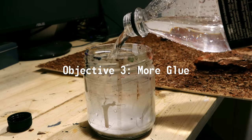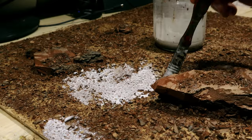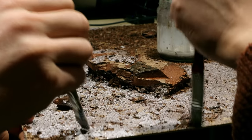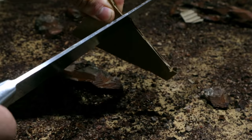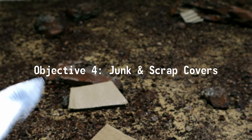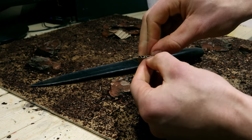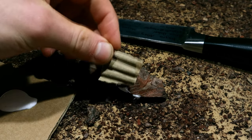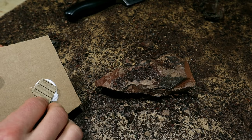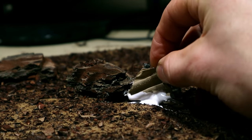I continued by fully securing the bark bits with diluted PVA glue — I could have used a bigger brush. A post-apocalyptic wasteland surely needs some junk. Let's begin with some steel scraps from corrugated cardboard. These can be like bits of destroyed roof.